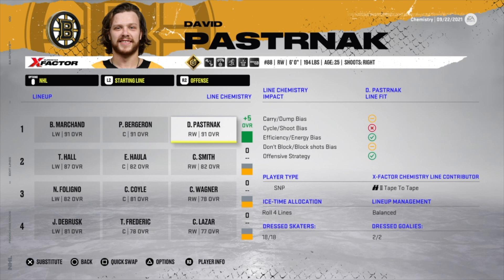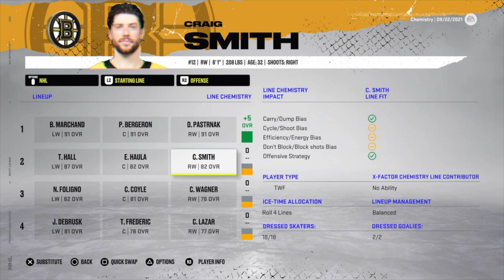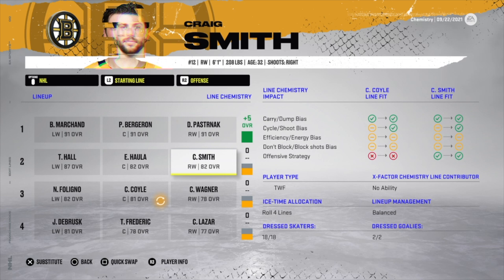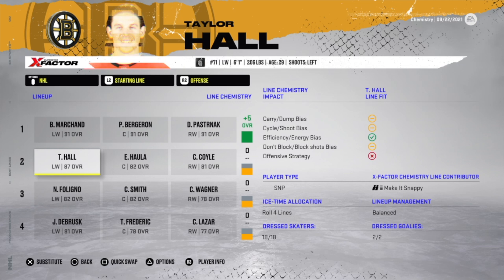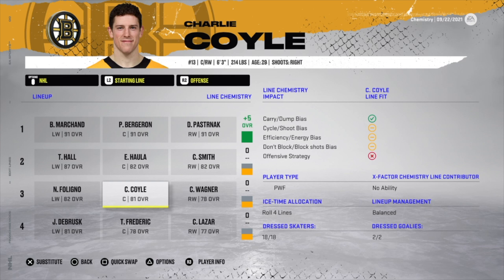This line score is only seven, but it gets a plus five due to x-factor contributors. On the second line, Craig Smith is plus two, Haula is zero, Hall is zero — so that line gets a plus two. Even with a power forward like Charlie Coyle in that sniper/playmaker/power forward combo, it's still a zero, whereas in previous games it would likely be at least a plus one.